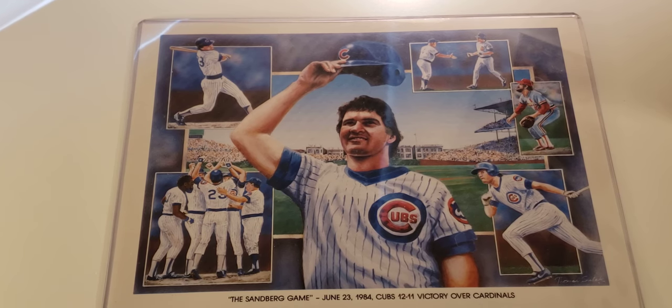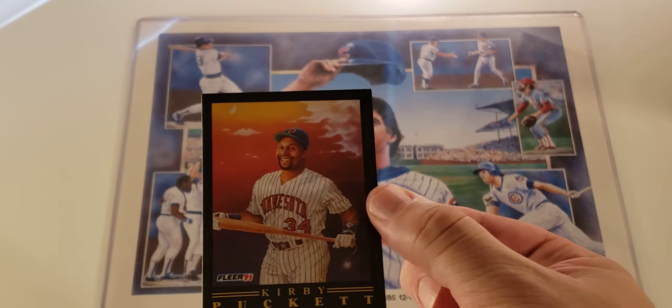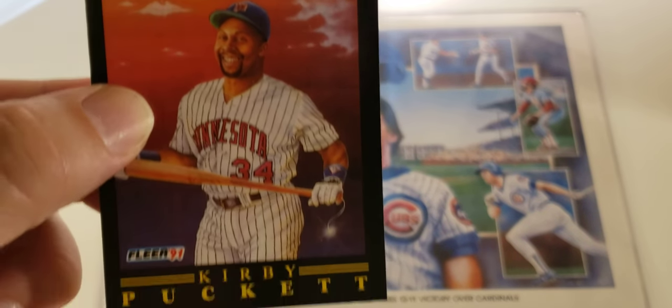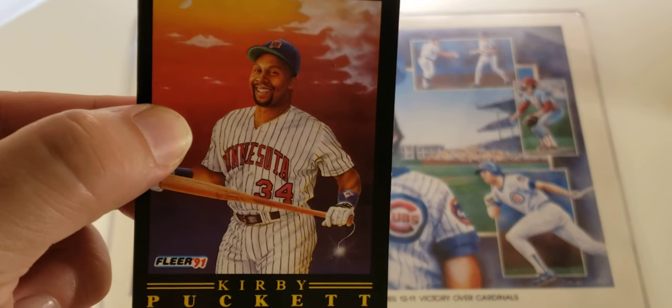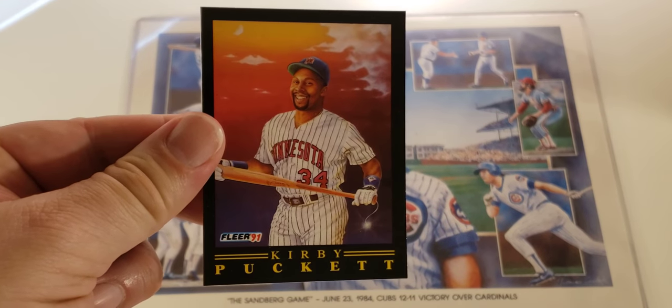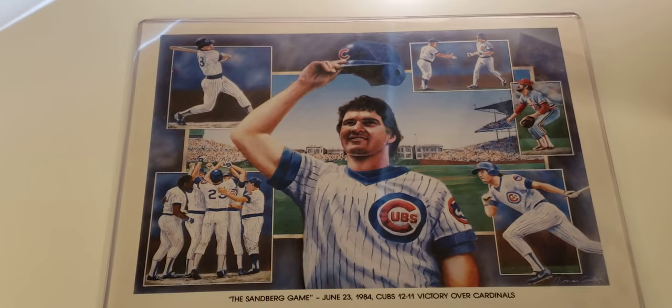I only got a total of four ProVisions and I got all four in the first half of the box, so I was a little disappointed in the second half. The last one is a Kirby Puckett — also off-centered — but this is the one where he's got the dynamite wick in the bat. This is my favorite card I got out of the whole box. So that's it for 1991 Fleer — thank you for tuning in for this short little recap. You're welcome!